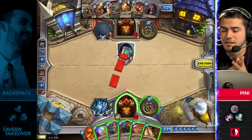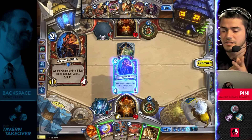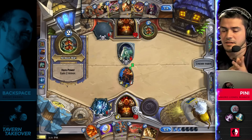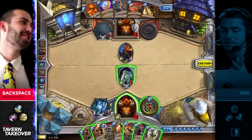Shield Slam is a pretty dead draw at the moment because he doesn't have any armor. Had he used his Death's Bite too, this Death's Bite would actually take out the Sludge Belcher this turn as well. I'm a little bit surprised he chose to use Execute but is reluctant to use Bouncing Blades in a position like this. I think he really is trying to get big value with Bouncing Blades — he probably knows it's a card his opponent isn't going to have.